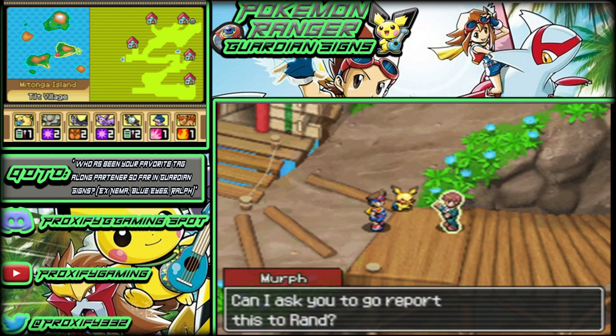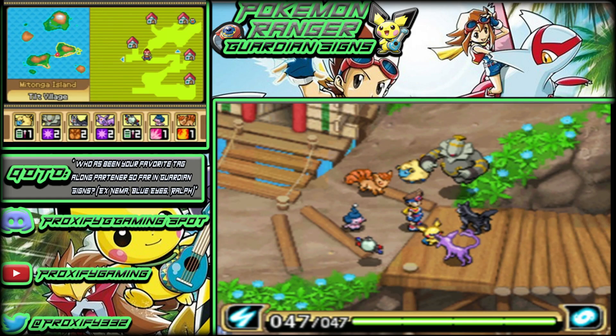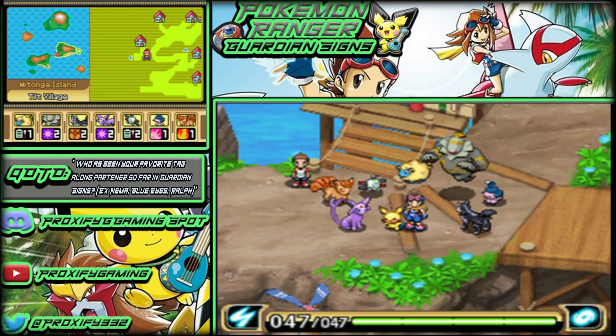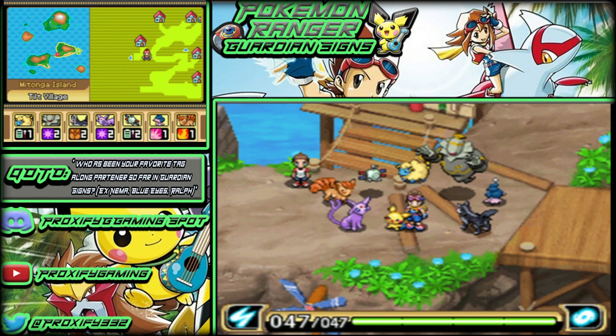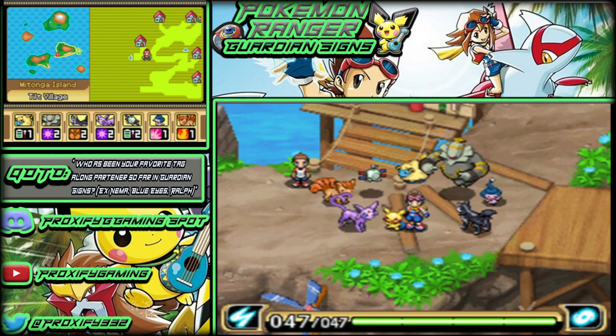We just did the whole dojo side of things with the sensei, so we got some brand new moves for that. Murph asks us to go report back to Rand — sure, why not. Off goes Murph to do his own thing, and I'll meet you guys back over at the previous island. I'll just have to jump over some bridges since the whole bridge is broken, and Bookers hasn't fixed it yet. See you guys at the previous island.